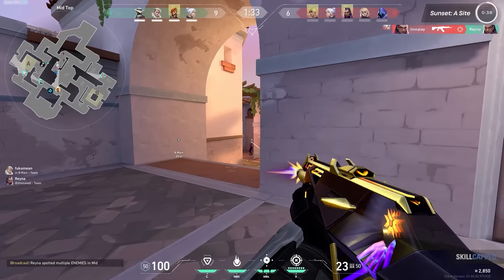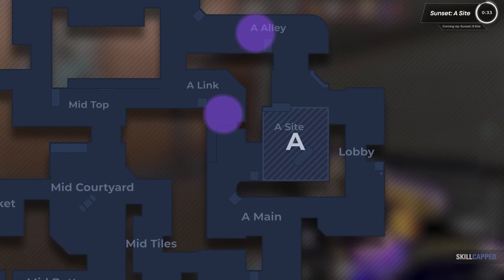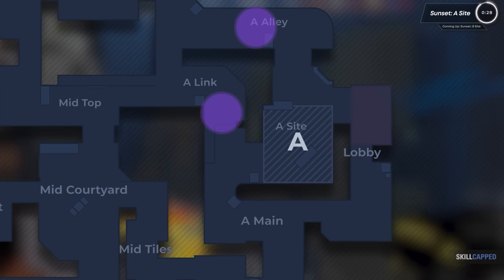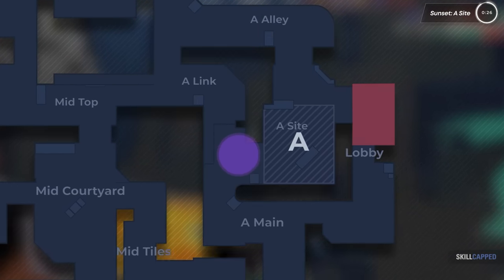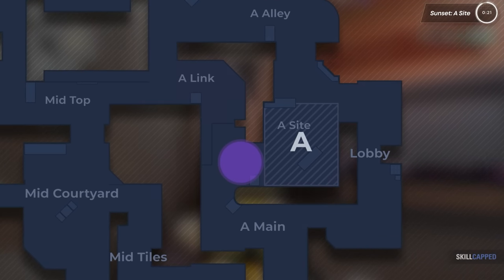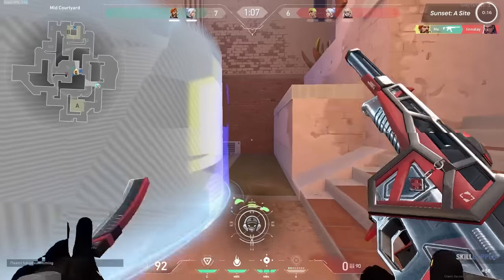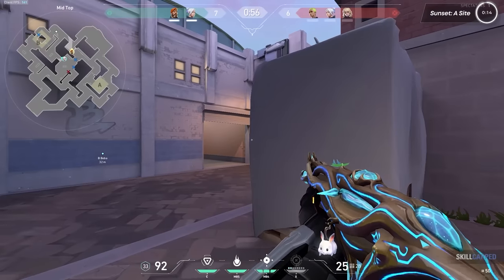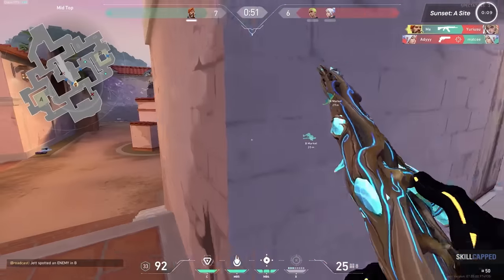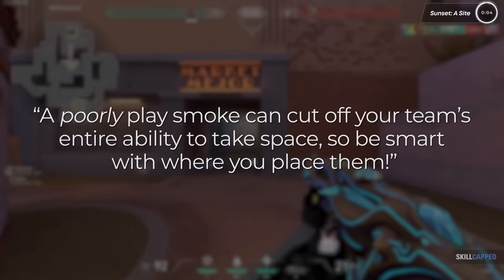For smokes when taking A site, it really depends on what you want to accomplish. If you're taking Alley like we suggest, these are going to be the most common smokes you'll see. However, if your team's going mostly through elbow, you can also shoot for something like this instead. Or maybe you're fighting Link instead and want to give up control of Alley — you can always do something like this. This is going to be a very complex controller map, and you'll need to adapt your smokes based on what your team wants to take. A poorly placed smoke can cut off your team's entire ability to take space, so be smart with where you place them. For retake, it's pretty simple — just smoke off the chokes.